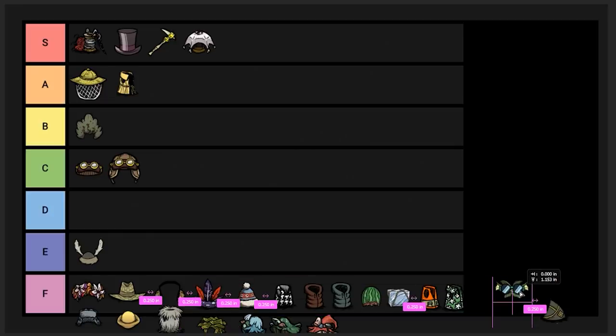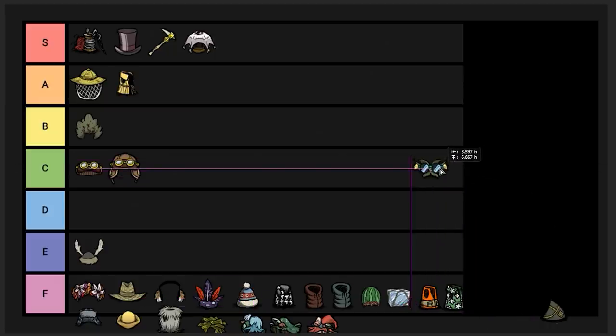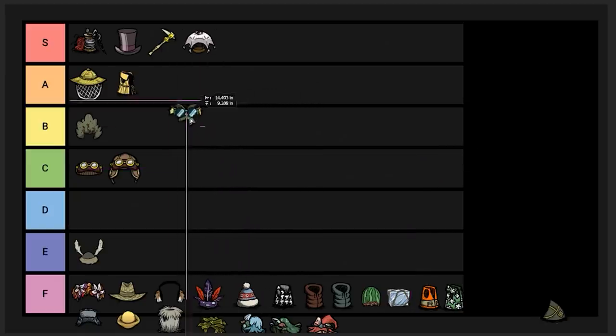Clever disguise — as far as I understand, in mega-basing worlds you can use this to make it so Wortox is not attacked by bunnymen, even though this is generally an item meant for Wurt. It's also useful for general characters to make it so merms don't attack them. Let's put this item up in A tier — purely for mega-basers. I'm probably not going to make one of these specifically unless I'm playing for a couple hundred days or more, but in that situation it's useful.